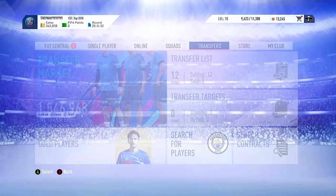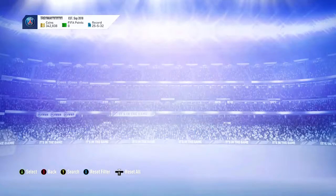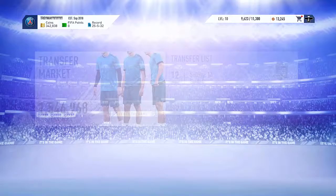So for example, Medel — looking at him in centre mid, there's not many listed and the cheapest is 2.8k. Now we go find him as a CDM and yeah, he's here — going for 1.1k. So I only paid about 1.1k and he lists for 2.8k in centre mid.